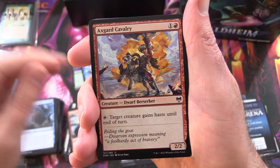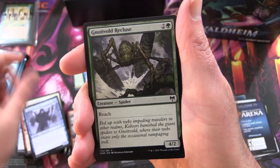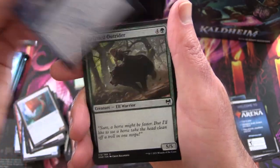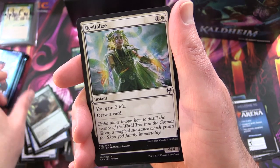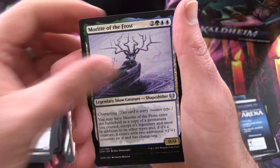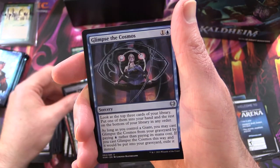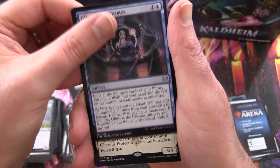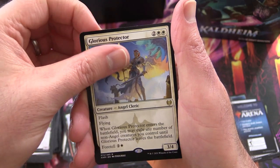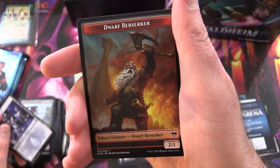Okay, next we have Axgard Cavalry, Beskir Shieldmate, Litjara Kin-Seekers, Knottvald Recluse, Deathknell Berserker, Raiders' Carve, Behold the Multiverse, Grizzled Outrider, Revitalize, Karfell Kennel Master. And the Uncommons: Moritte of the Frost, Giant's Amulet, Glimpse the Cosmos. And what's it gonna be — Glorious Protector! And a Snow-Covered Island and another Dwarf Berserker token. Awesome!